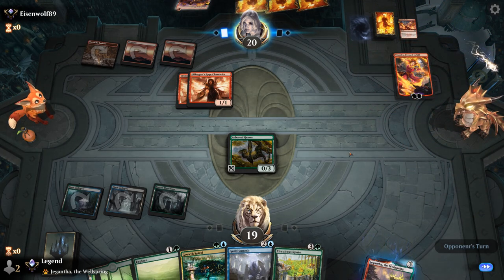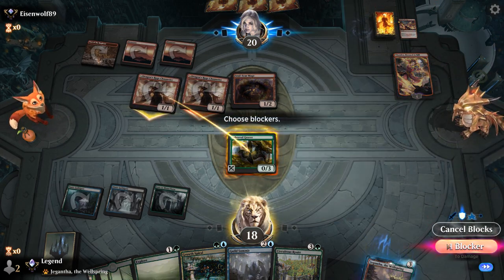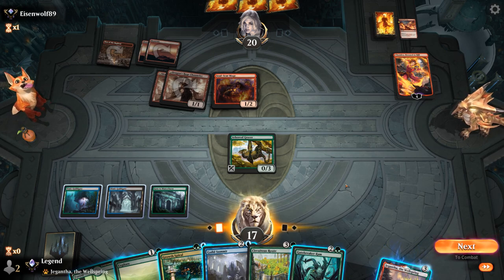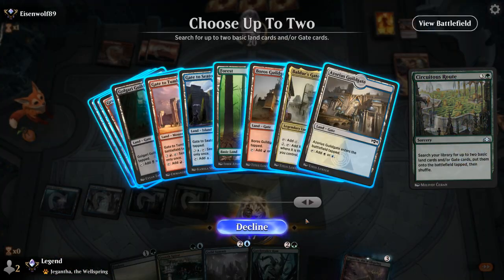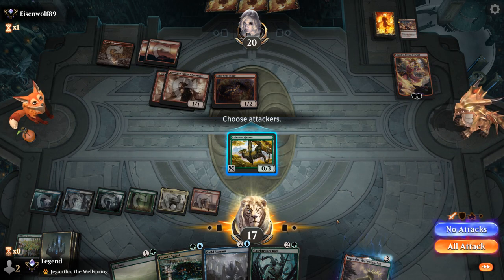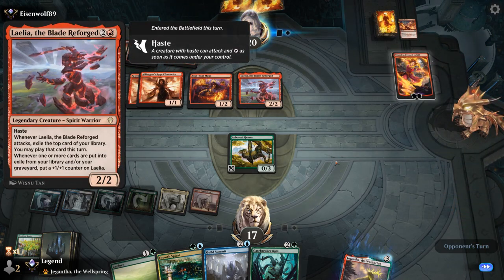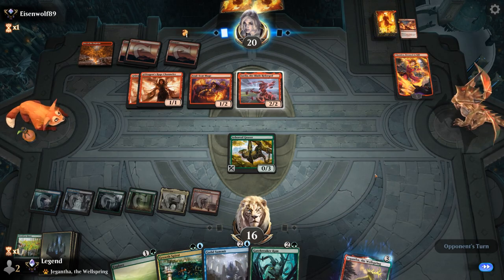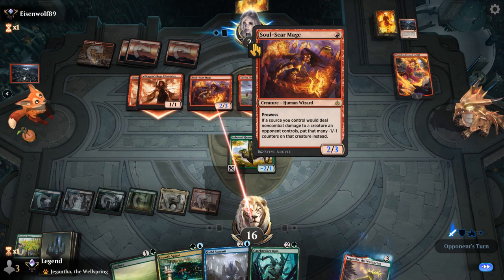We'll go for Grazer, and next turn we could already Circuitous Route to get Baldur's Gate going. Grazer can soak up a bit of damage. The opponent has their land, so Chandra into Soulscar Mage using Chandra's ability is probably their play. They kept a card on top so no surveilling into the graveyard. There's Soulscar Mage — take one. Gatebreaker Ram is tempting here but if we Circuitous Route we get to grab our Baldur's Gate, giving us a huge mana advantage, and then next turn we can get our Ram going without risking losing it to a burn spell.